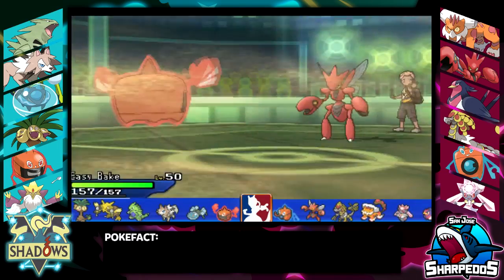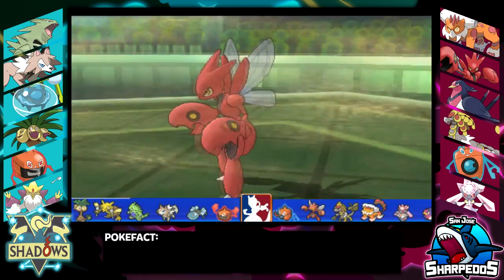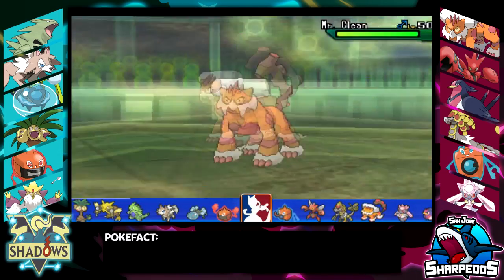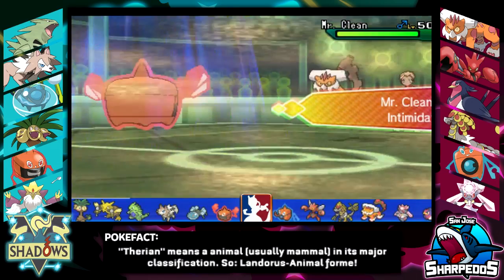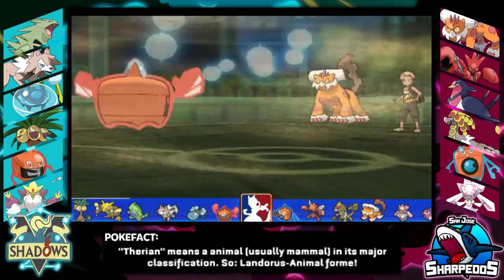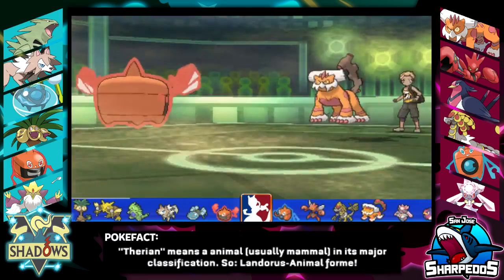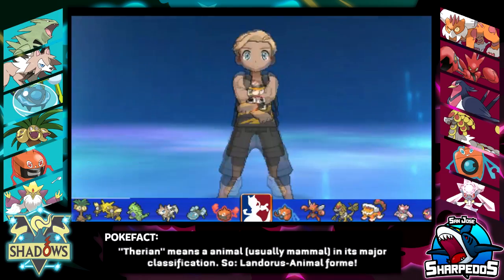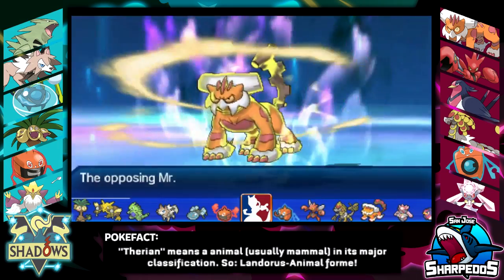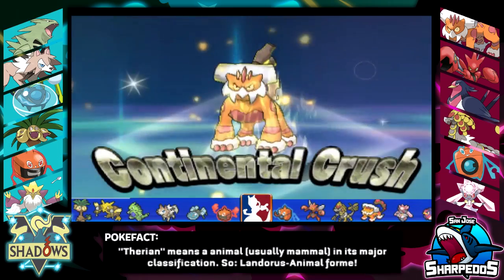We go out to Rotom here because it's the easiest switch into Scizor that I have. Unfortunately, this lets in his Landorus. But if I can make him spend his Z move here, that's excellent. He should then be threatened out by my Lycanroc afterwards because of my own Z move — I think he has to be max HP with a lot of defensive investment to live my Continental Crush from Lycanroc. So I figured I could force him out afterwards with that.